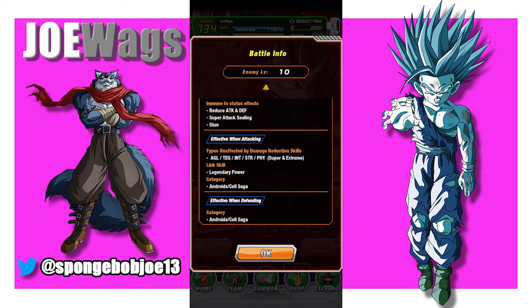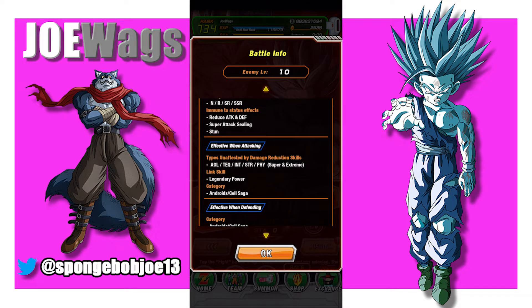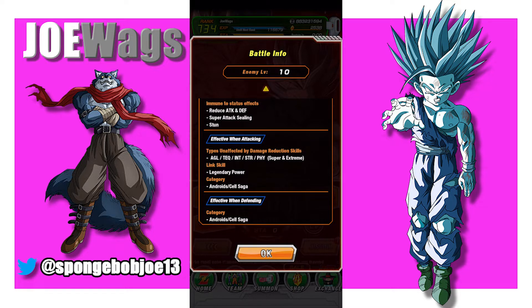If we look at the battle info, the way these things work with the LRs is there's going to be a certain category that's effective, and there might be certain typings that are restricted. Basically for this one, you'll see at the bottom where it says 'Effective When Defending' — that's the main category you want to use. You basically need to stick to Android Cell Saga completely. If you put a non-Android Cell Saga unit in, no matter how good defensively they are, they are going to get crushed. The only way to run outside the category is with units that dodge a lot or have huge damage reduction.